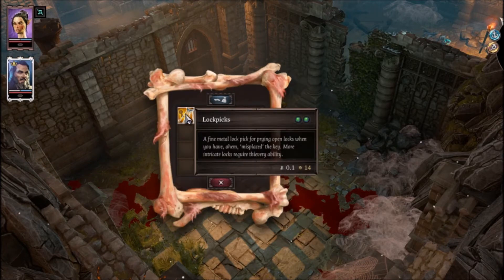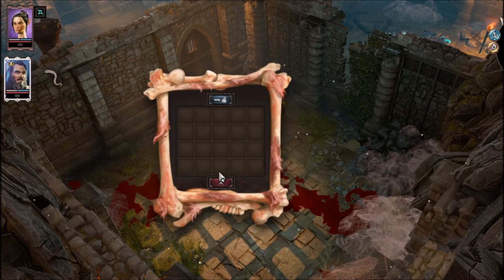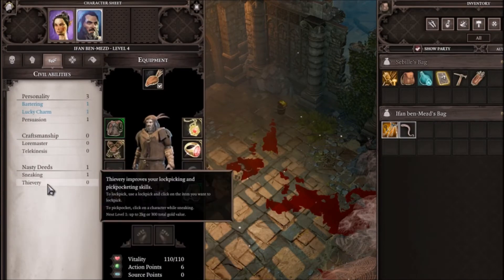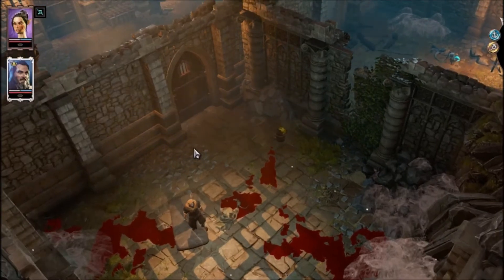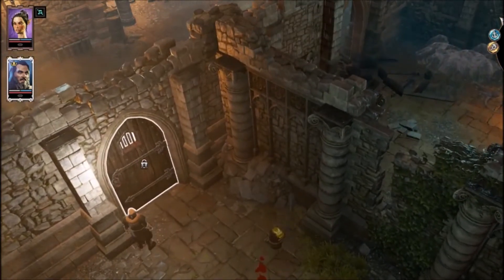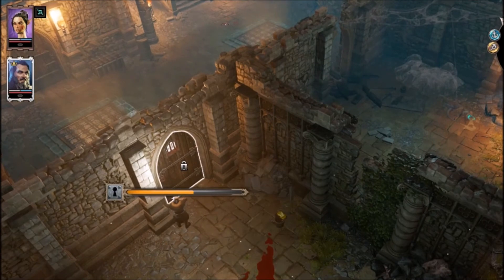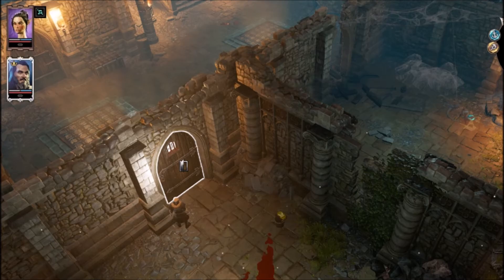Now the mouse will have some lockpicks. It is important to keep in mind that Thievery is definitely one of the stats to use for lockpicking doors, but if you don't have Thievery it kind of sucks. Have no fear though, because the door here doesn't require any lockpicking skill whatsoever.